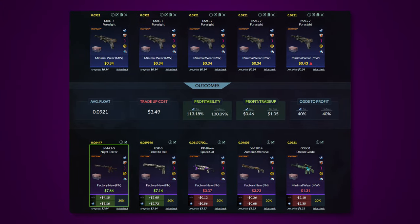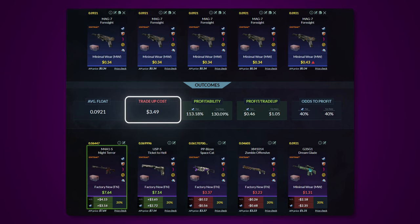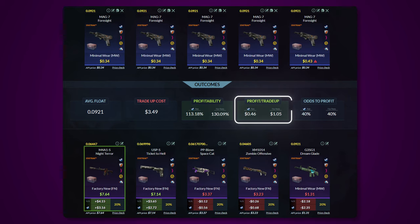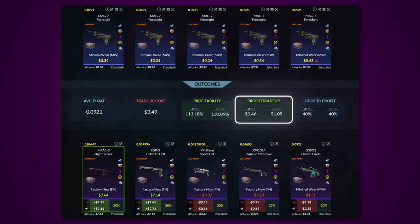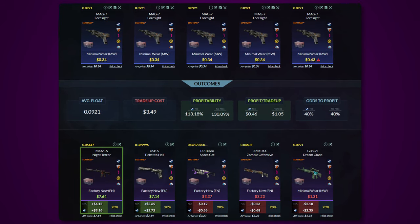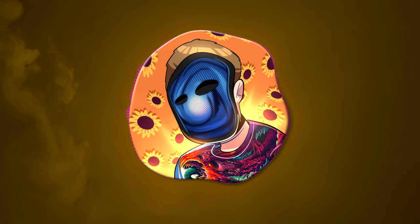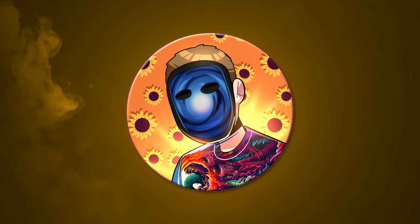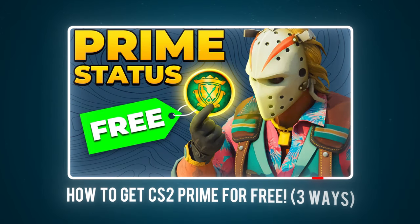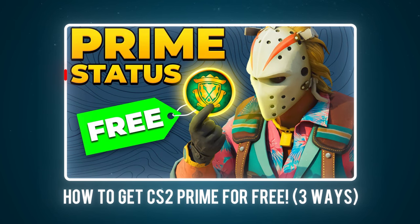But if you continue to up the ante of the trade-ups you're doing to ones that net more profit on average as you build your balance, this process becomes a lot quicker. For example, once you manage to build your balance to around $3.50 you could do the stat track version of the Dreams and Nightmares trade-up we just covered, which instead of netting you 23 cents of profit per trade-up on average will net you 46 cents — essentially halving the number of trade-ups needed to get your pass. Of course, some of you will say this isn't really free since you spent money on trade-ups, but you do need money to make money — which is exactly why I made the free prime video showing methods to make money out of thin air.